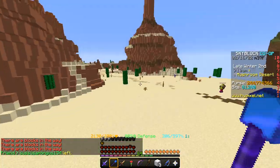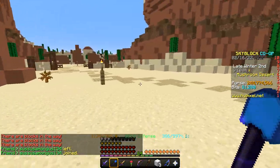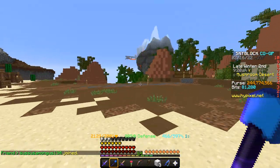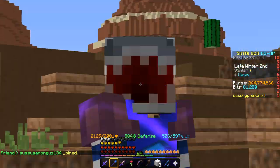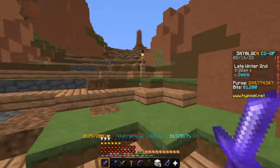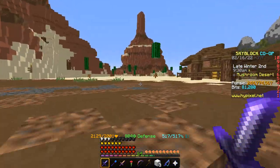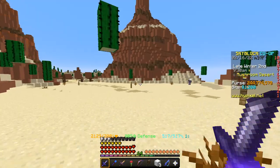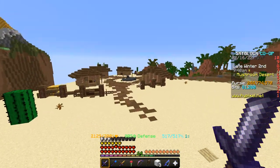So, you fish up a Carrot King every 28 fish and it takes 5 seconds to fish up a fish, meaning on average you should get about a Carrot King every 2.5 minutes. You're probably thinking that's either really good or kind of disappointing. Either way, you're able to fish up a Carrot King on average every 2.5 minutes, which means you're getting about 24 Carrot Kings per hour.